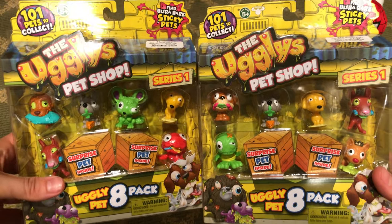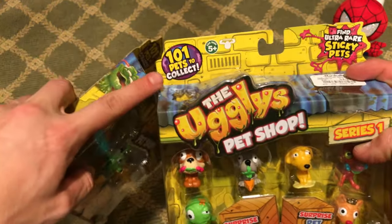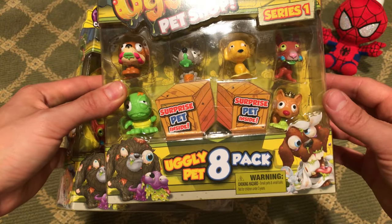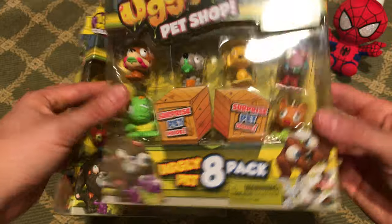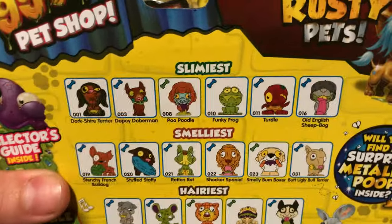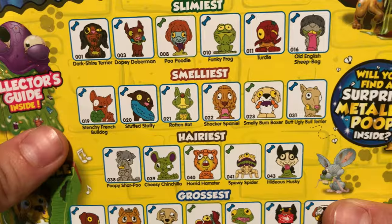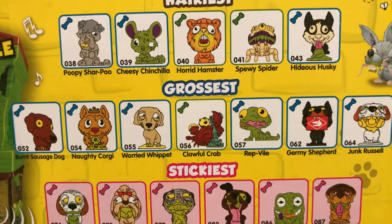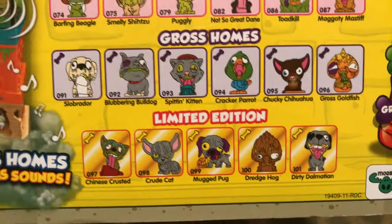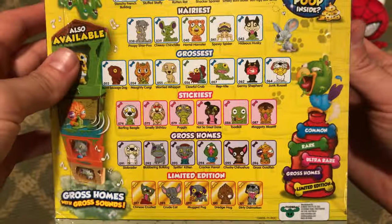All right, we got the Ugliest Pet Shop — and we don't just have one, we got two! We're gonna be trying to find some ultra rare sticky pets. There are actually over 101 pets to collect, and six of them come inside each package, plus two bonus surprise pets — those are gonna be the seventh and eighth pet. On the back you can see all 101 pets: the slimiest, smelliest, hairiest, grossest, stickiest, gross homes, and the limited edition — those are the ones we're hoping to find today. So let's get this started!